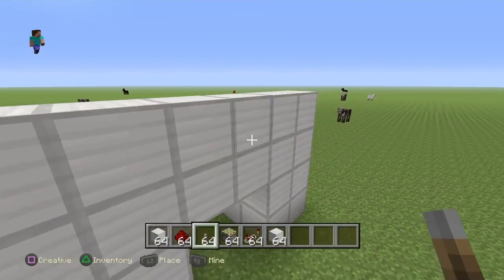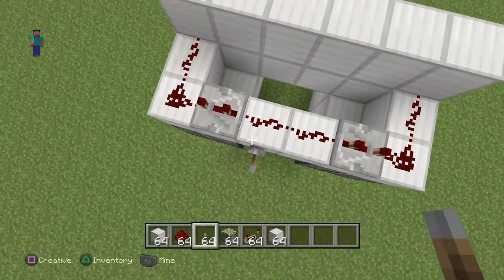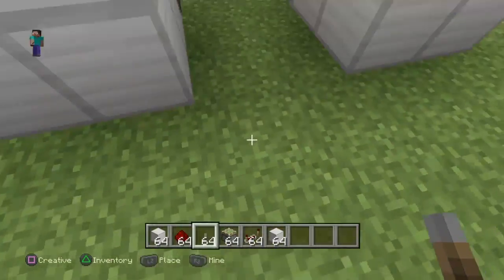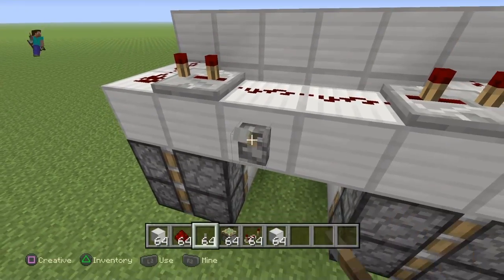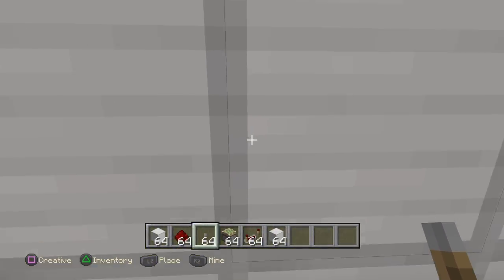Hey, what's going on guys. In today's video I'm basically just going to be showing you how to make a door that turns a nice open area to walk through into completely closed — you wouldn't even notice there's a door.